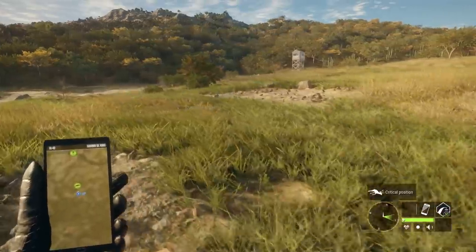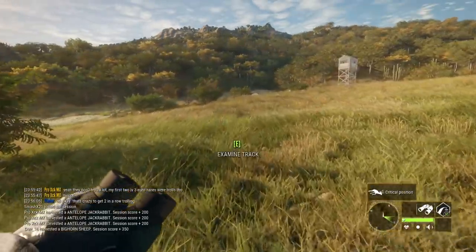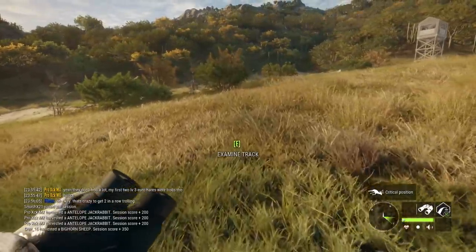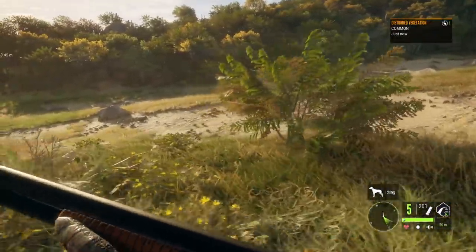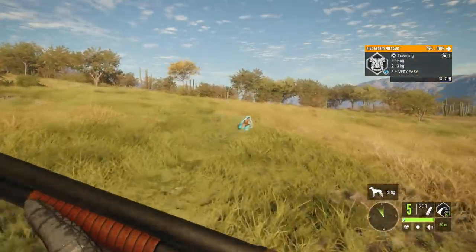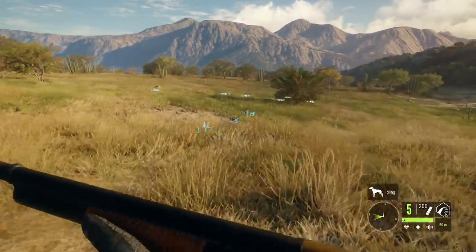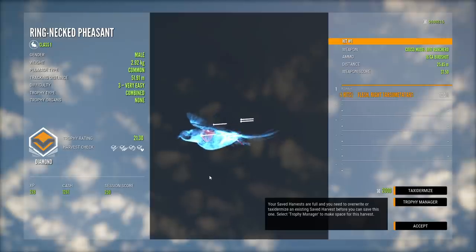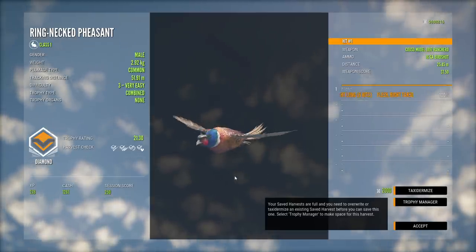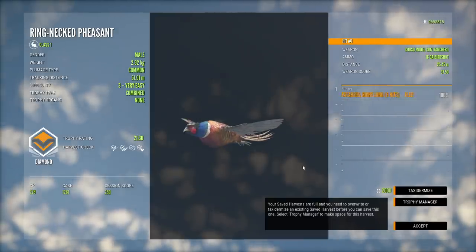It's been since release day of this map since we've seen a level 3 pheasant, and we just had another one scoot through this opening. According to the tracks, it's probably going to be in this brush right up here, so we'll run in and try to flush it. It is a common and it's right in here — if we can get it to take off and make a shot like that with the 16 gauge, that's our second level 3 pheasant down. A lung shot gives us 2.92 kg and a 21.3 score, a full point above the minimum — nice for our second pheasant multi-mount.